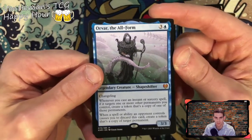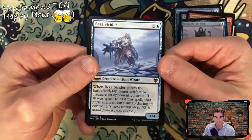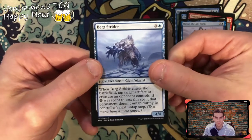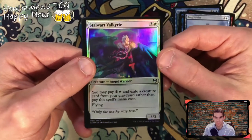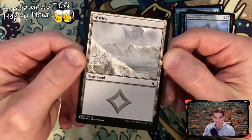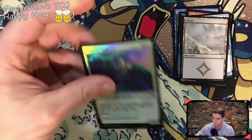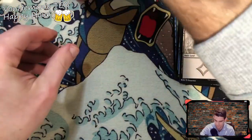Overall form — gross looking. Berg Strider — stride the bergs! Stalwart Valkyrie holographic — went over her before, pretty sweet. And Waste — a basic land, be whatever you want it to be. Very cool.